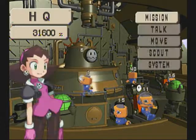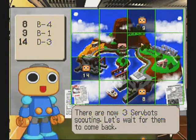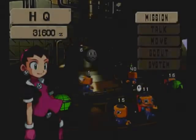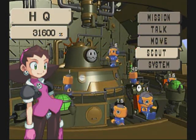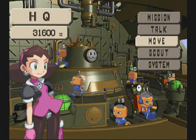Scouting is very, very important — you should always do it. Send a Servbot with three or four brains; they bring back better items that way. There are some items that can only be gotten through scouting, specifically cubes. The cubes raise the stats of the Servbots — there's one for each of the four stats.